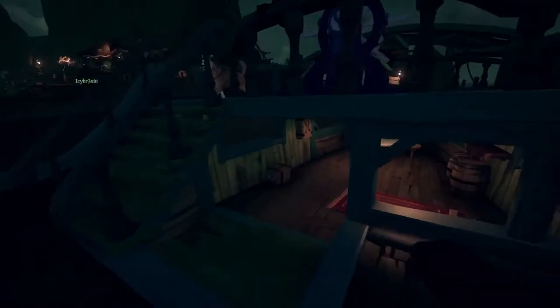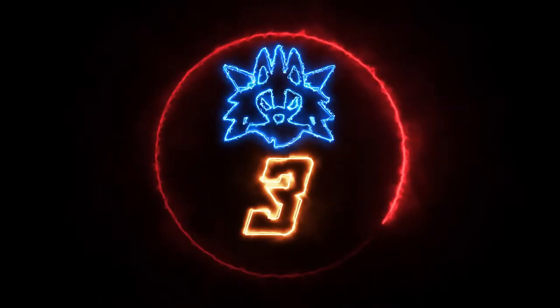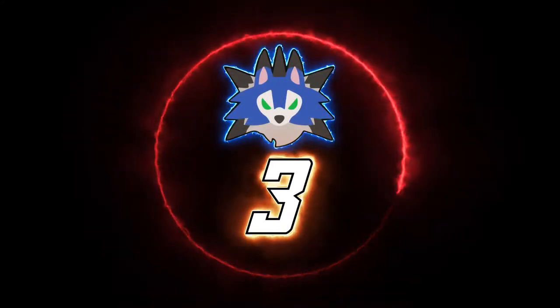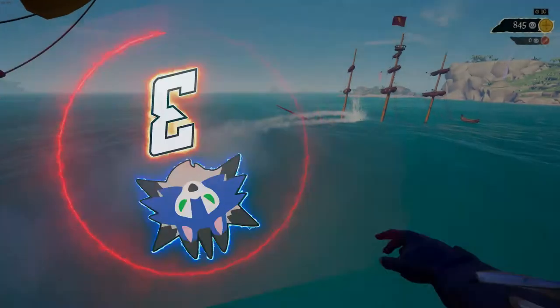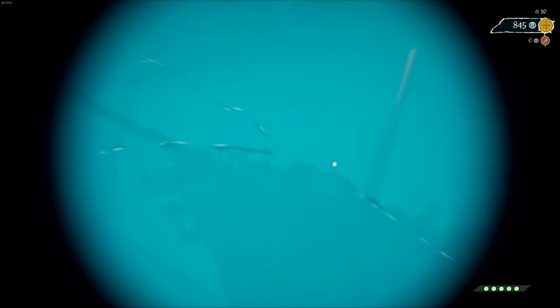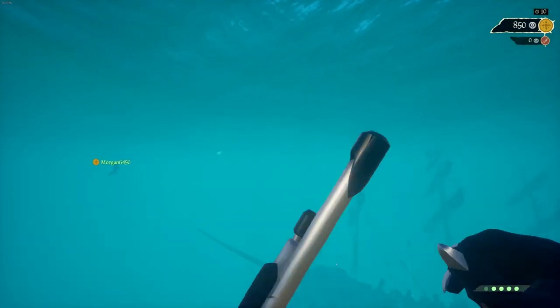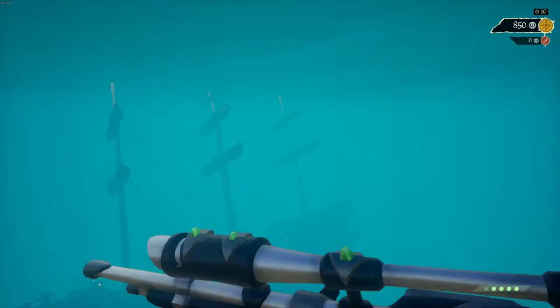The bottom deck ones can stay on to check for tuckers and to be able to see. Once those lanterns are off, you'll be — well, your ship will still be visible to others on the horizon, so don't think nobody will go after you. But it's just a good habit to have before setting sail on your next voyage to turn off all the lanterns on your ship.